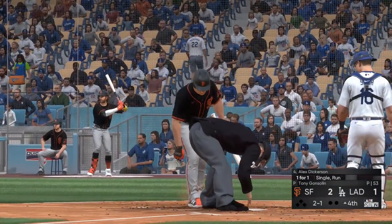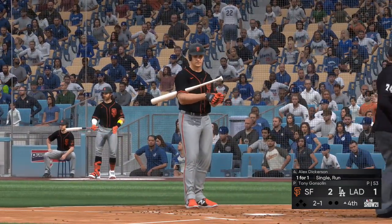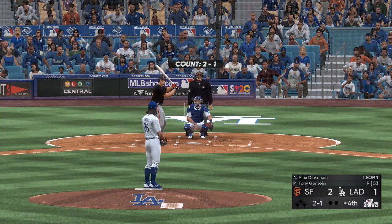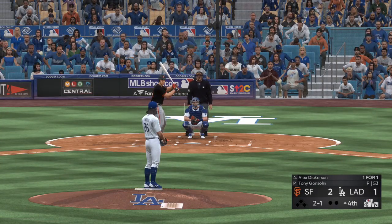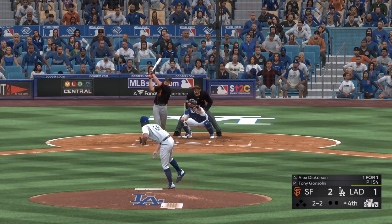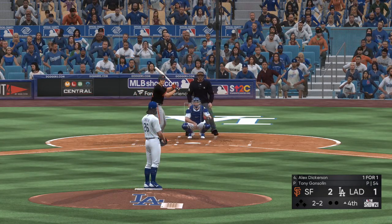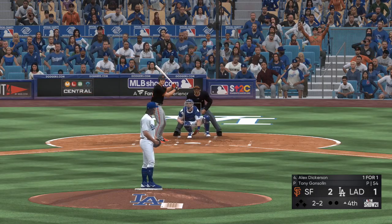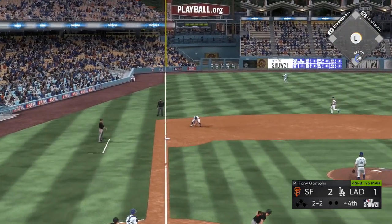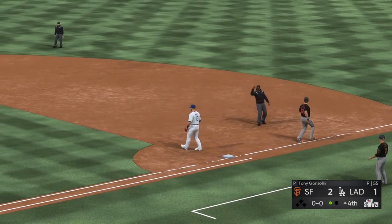All set for the start of the fourth — that will bring up the outfielder Alex Dickerson. Two-and-two. That's the modern game right now: north-south, elevate that high fastball and bury stuff in the dirt — completely different from the east-west game we came up playing. Throw to first in time — one gone here in the fourth.